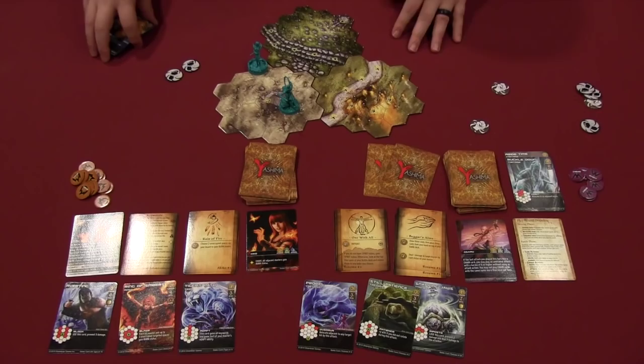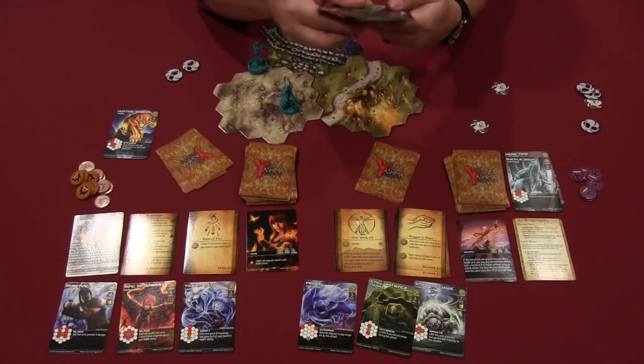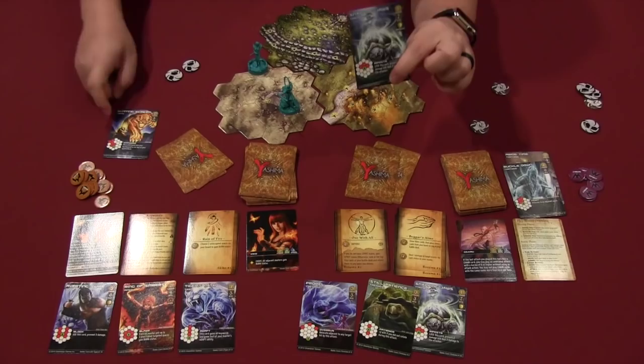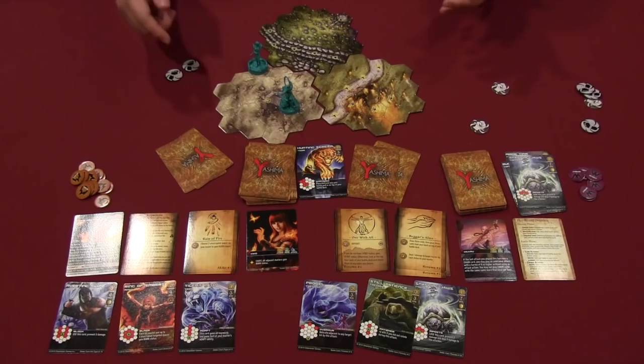If the defending player has block cards in hand, they can choose to block. For example, there's a card called Riposte — when used, you lose that card, prevent two damage, and deal three damage back to the attacker. So you'd only take one damage and deal three back, which is a pretty good response. Both the attacker's card and the block card are discarded. That would basically be a round.